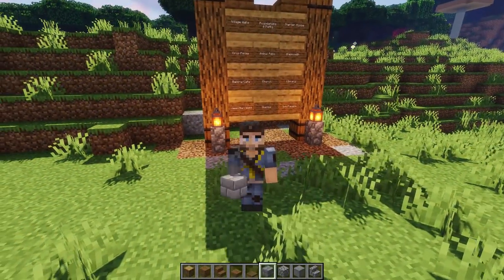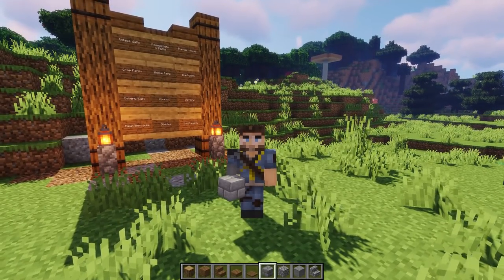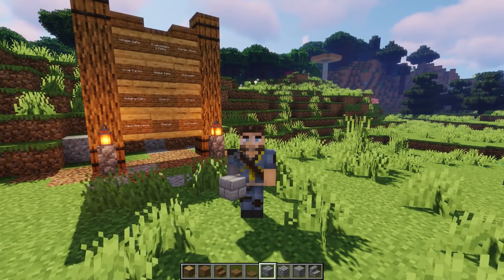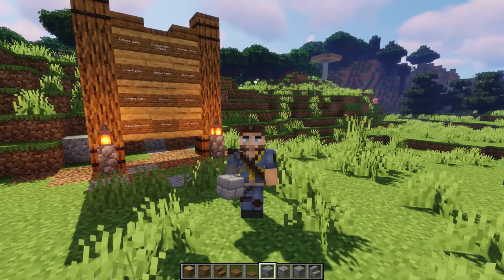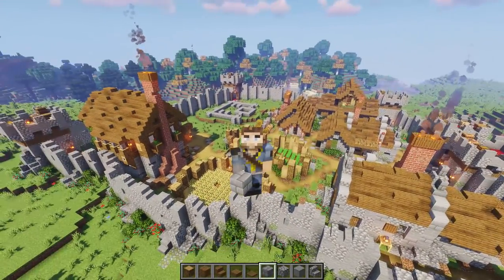Well hello everybody and welcome back to another episode of how to build a village. This is mythical sausage — we're back again doing another awesome tutorial, another addition to this village. Today we're going to be doing the most requested one: the church. And if you guys liked the little cinematic at the beginning, we've done a lot of progress in this village so far.